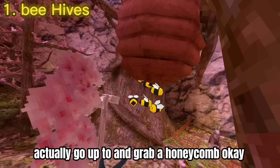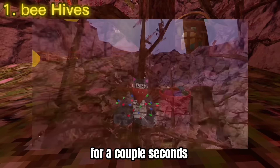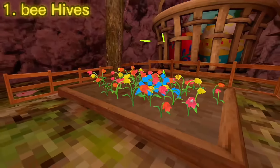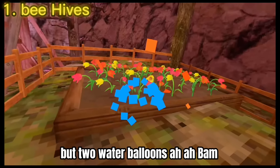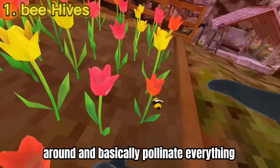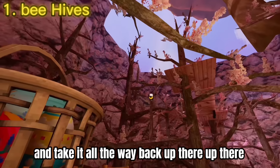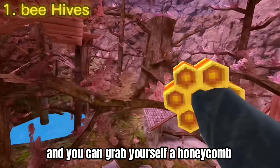There's actually honey dripping from this honeycomb. Go up to it and grab a honeycomb — but as you can see, when you try to do that, they get angry and lift you up in the air for a couple seconds. If you take not one but two water balloons, there's more buzzing and a bunch of bees coming down. Go around and basically pollinate everything and take it all the way back up there, where slowly it starts to fill up and you can grab yourself a honeycomb.